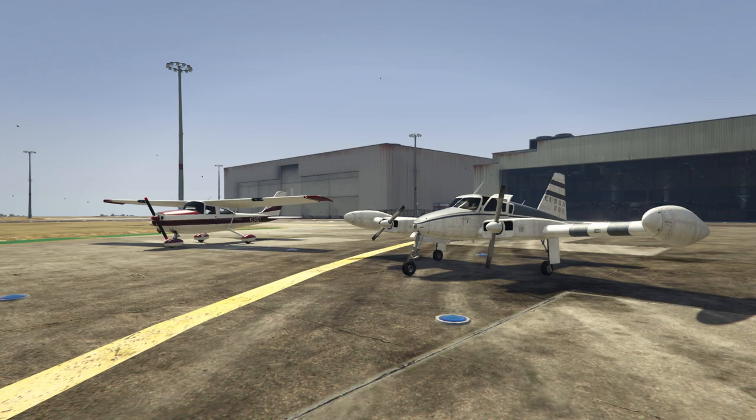If I had to give an edge to one of them I'd give it to the Cuban - put it at two and a half and the Memetus at two - but we're doing a top five so they're both at number two. I'm not going to fly these things because I simply do not want to put myself through it. I had to fly them over here once and that was enough. Trust me, they both suck - avoid flying them at all costs.